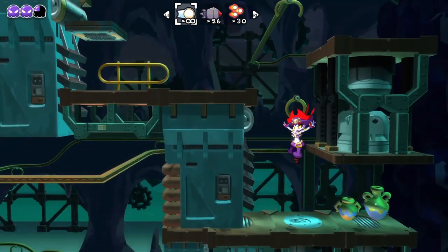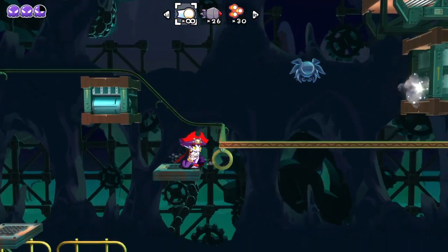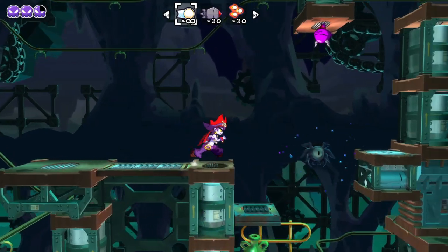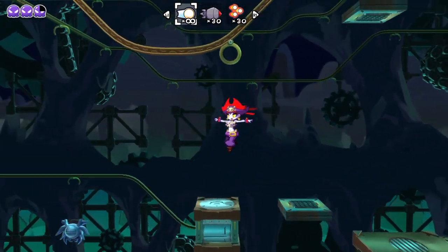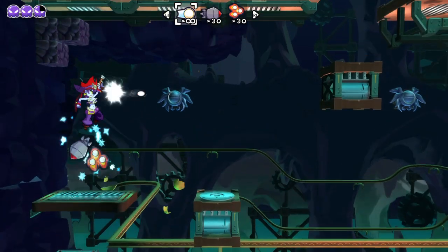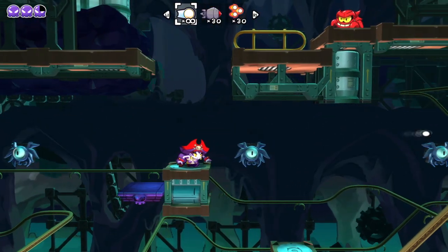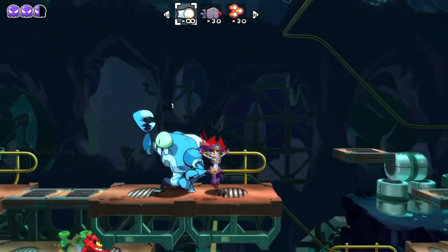That weird pink thing literally just eats me — eat me — and then I'm like, no, let me out. It goes to get this bat enemy. Leave me alone, you stupid bat. You can just be a badass there — fire! An utter badass. You can just skip that guy by using the hat glide.